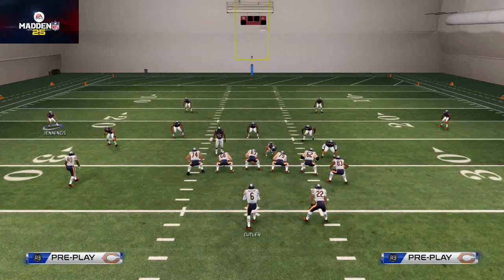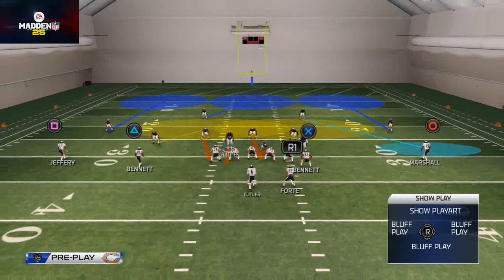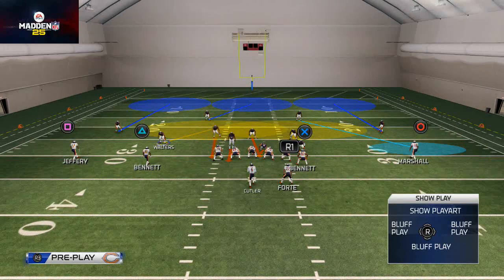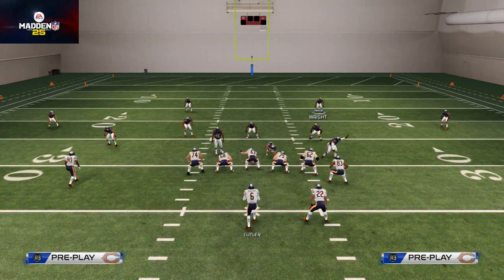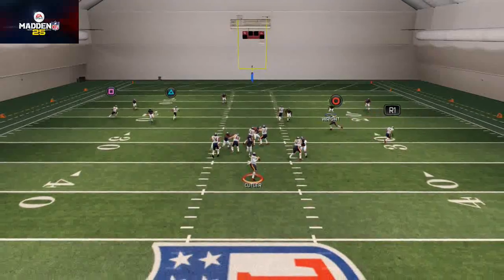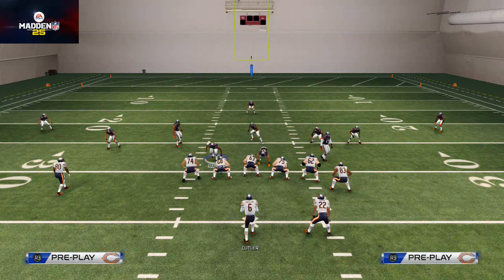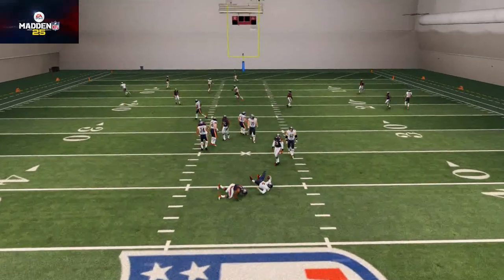We have one, two, three, four, five guys to the left side — so we have more to the right than the left. On the left side we have a backer down low almost like a safety, whereas at the top the safety is back. By shifting the line to the right we gain an extra player on the right side of the field. It also helps with some blitzes — you should get some A-gap pressure. It's a really quick setup: just two adjustments, and you could even skip the baseline and just shift your line.